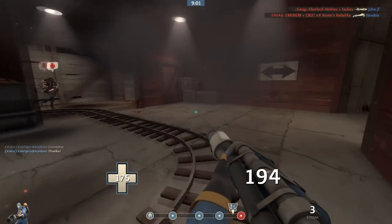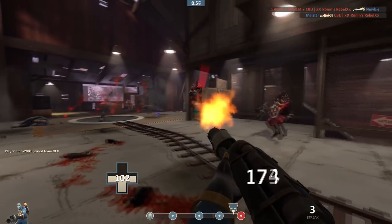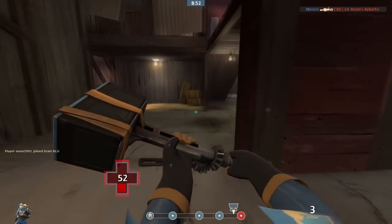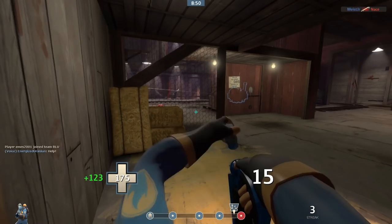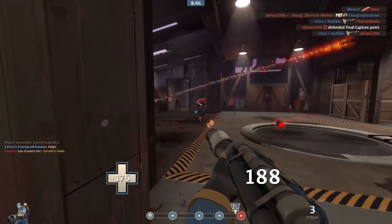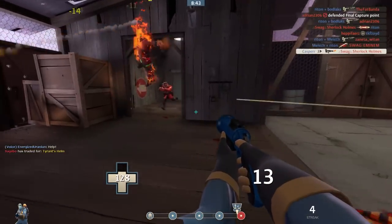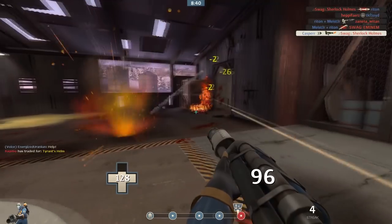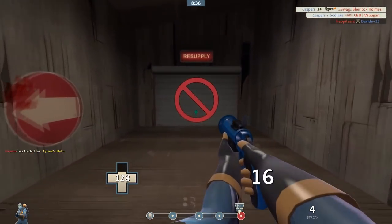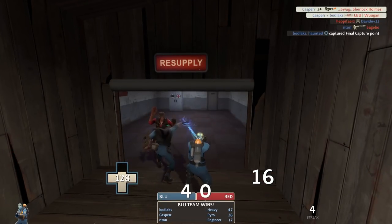Hey everyone, thanks for tuning in. Casper here. Today we're going to be talking about how you can get some free hats in Team Fortress 2, which you need to play other free-to-play games to get. In order to get these hats you have to do an achievement in a different game on Steam. All these games are completely free, and all the things you have to do to get the achievement can be done without spending a penny. Most of them are quite easy to get and you don't have to play these games for long.